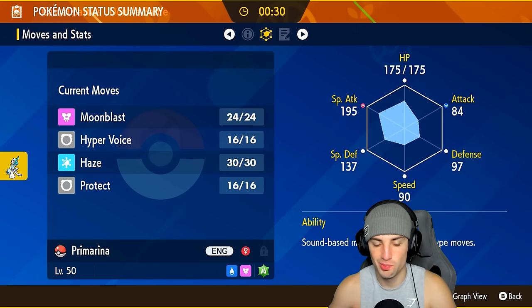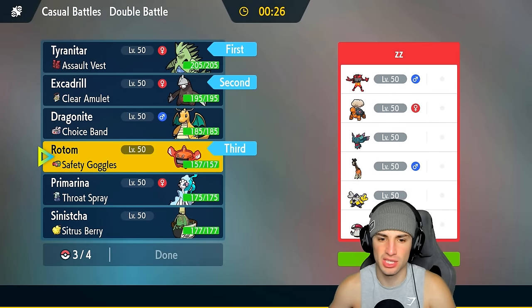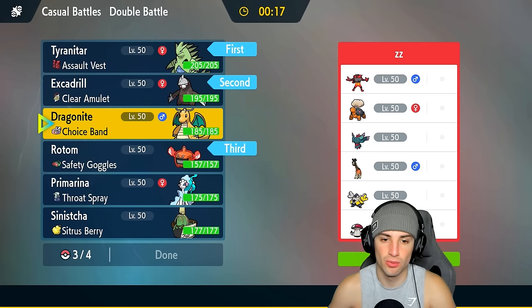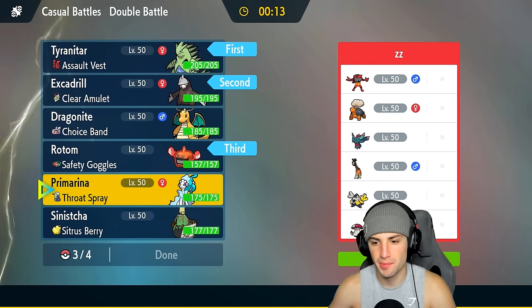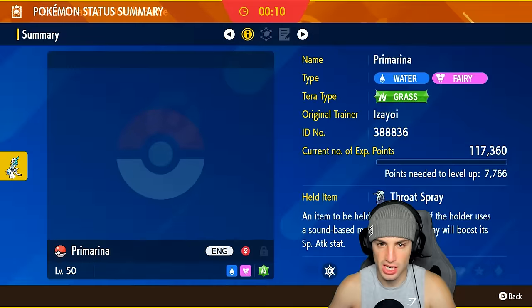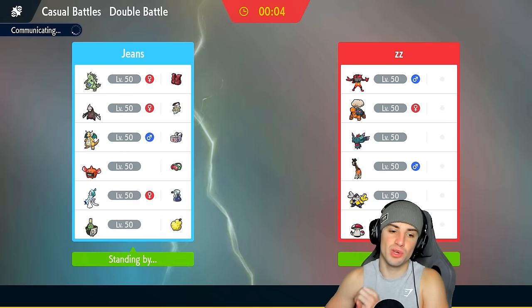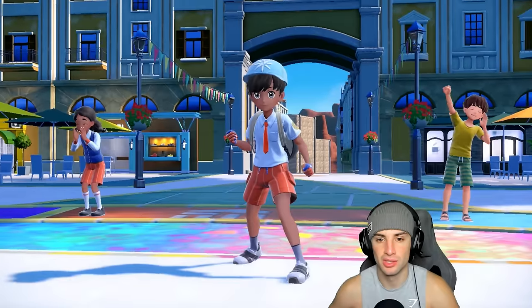Primarina is not bad here at all. I'm gonna bring Rotom as well, especially with Safety Goggles to dodge Rage Powder and Spore - plus it thrives in the sun if they win the weather war. For the last slot, Primarina looks pretty solid with Haze and Throat Spray. We just need to win the weather war because if it's sunny, Primarina's Hyper Voice gets halved by about 50%. My Excadrill can really just start steamrolling in the sandstorm.